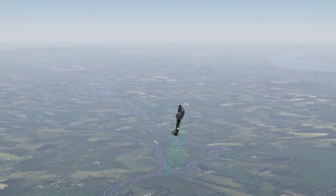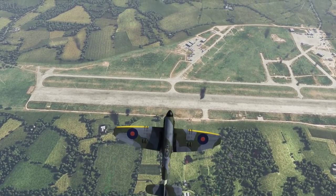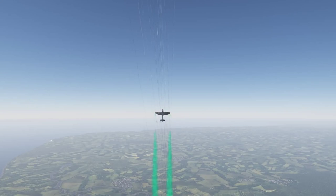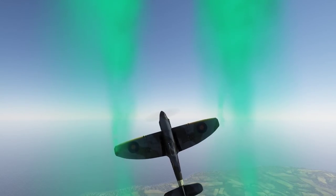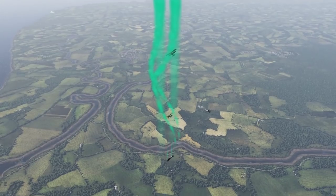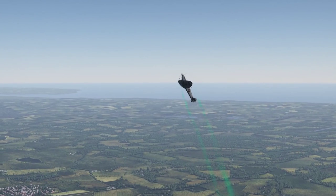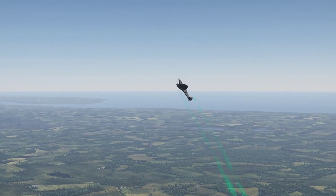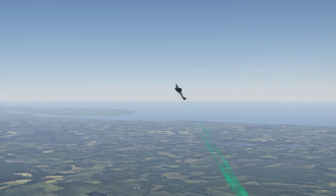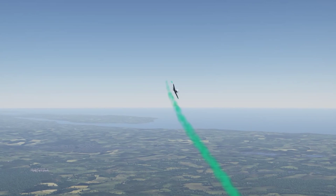Now finally, we have the Hammerhead maneuver. This one is rather tricky and dangerous, because your plane stalling in mid-air is an ideal target for your enemies. You should only perform it if your opponent is stalling himself — then you need to quickly turn your aircraft nose down and open fire. This move is actually quite spectacular looking, too. You need to keep your plane's nose as vertical as possible. Then, when your speed is low enough to stall, you reduce your thrust to about 50-60%.